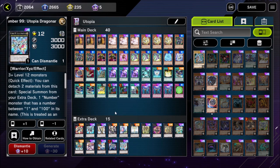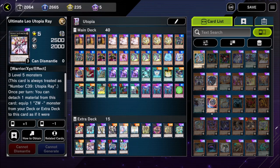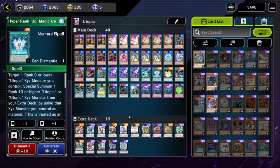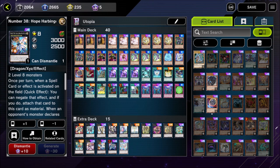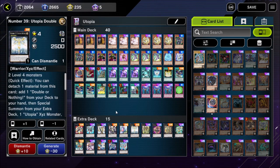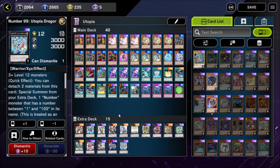Number 99 Utopic Dragonar: we can special summon Number monsters from our extra deck by detaching two materials. The cards we're summoning with it are Ultimate Leo Utopia Ray and Hope Harbinger Dragon, Number 38 — using Hyper Rank-Up Magic Utopia Force as the XE material for each when using their effects. Dragonar also has the Reduce Their Attack to Zero effect when it attacks. You can summon it with 6,000 attack if you summon it with Utopia Double, though that's a situational play.